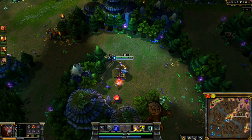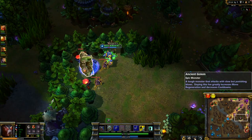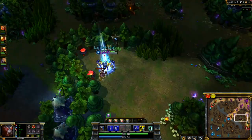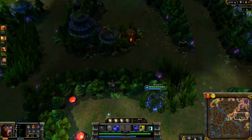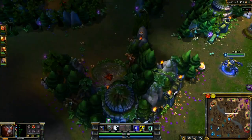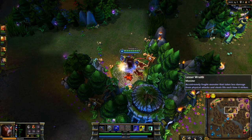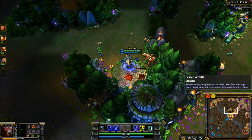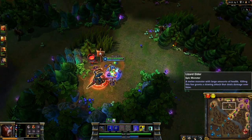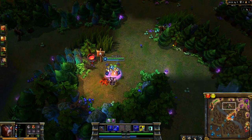Go ahead and grab my blue buff. I started with the Cloth Armor just because it gives you a little bit more durability along with my runes. It really helps to give you a little bit more sustain in the jungle. I hadn't really jungled that much before this game, and definitely not too much since the jungle rework, and it turns out that you really don't need health pots on Warwick at all. I'm doing red buff here and still full health, so it's kind of ridiculous.